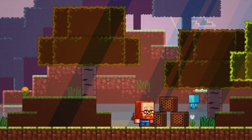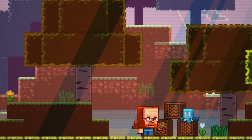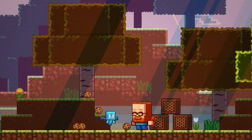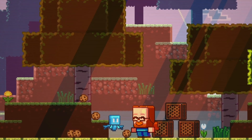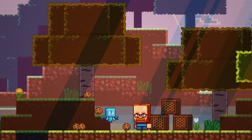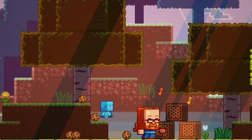Mob number two is the Allay. This is another flying mob, but this one is very interesting because of its interactions with items, item collection, and item sorting. It's a flying mob that you can give one item to. It will then fly around the world looking for more items of that same type that are already laying on the ground, pick them up, and either bring them back to the player or drop them off at a note block that you have linked it to. It can also dance around and interact with note blocks.